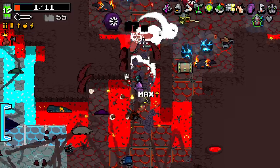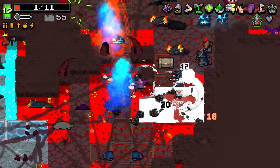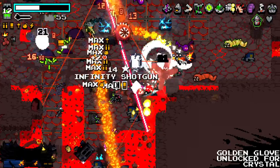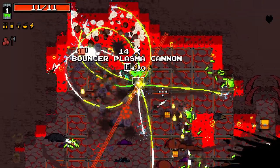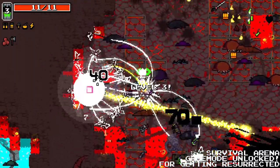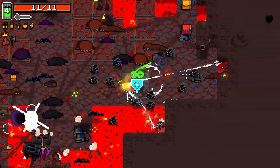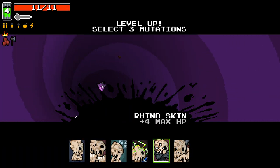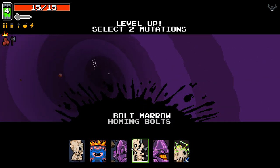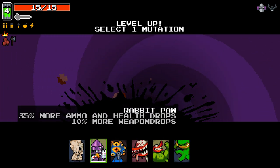Oh god, I got run over there. Getting run over — it's not okay. I'm on one HP right now. Oh my god. Oh no. There it is — we gotta revive! Of course, I forgot about that. It gives us a little brief moment of invulnerability. It does mean that we restart from level zero, so we're gonna go with Rhino Skin, Hammerhead, and Rabbit.